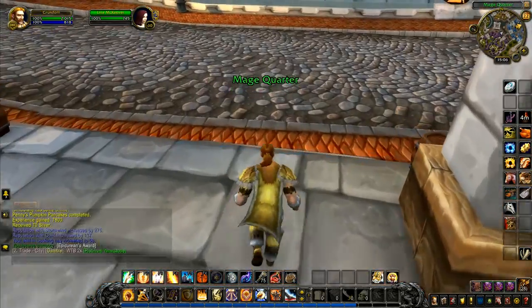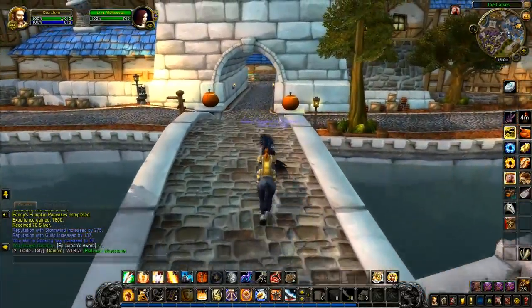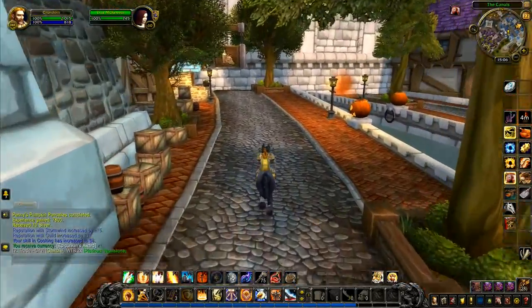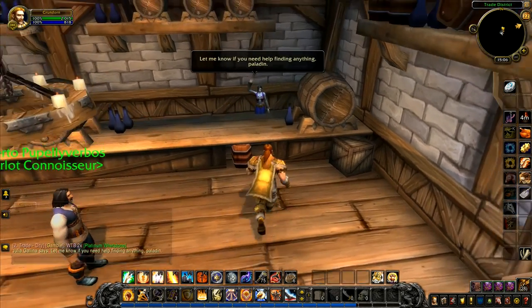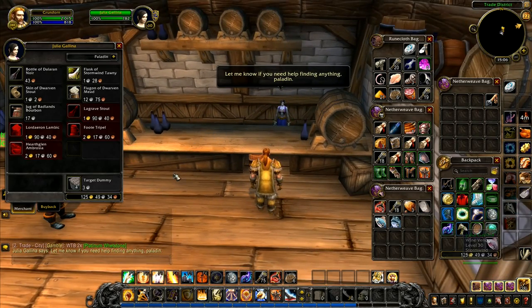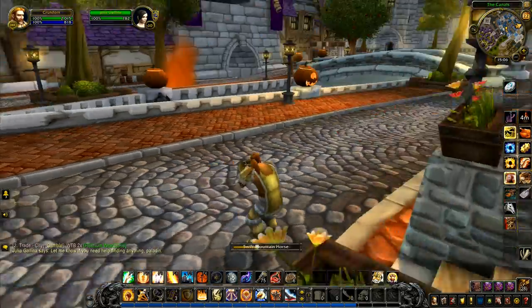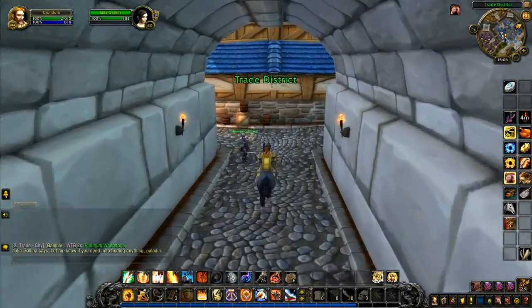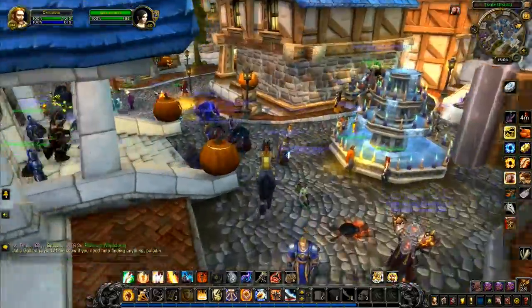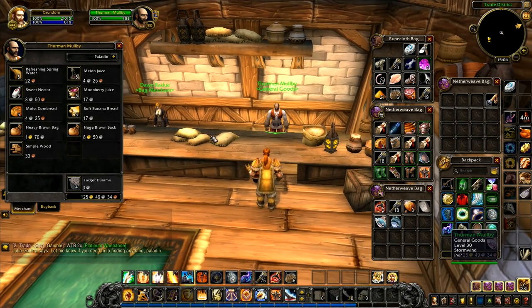I need someone who sells trade goods. In the Trade District, there's the winery. Eventually: an everyday merchant, a general goods vendor — do you have what I need? Refreshing Spring Water — yes! We want 10 lots of those. I can't make another cooking fire, so I need to either run back or find one. I need to go into Old Town for the cooking — there is a cooking fire at the Pick and Whistle.